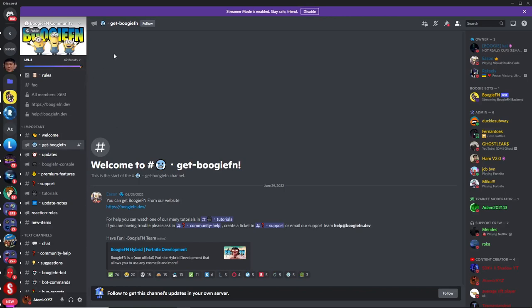So to get this private server, join the BoogieFN Discord server — the link for this will be in the description. Once you join this Discord server, head down to this channel called 'get BoogieFN,' and once you're in this channel, it'll have a link to the website.